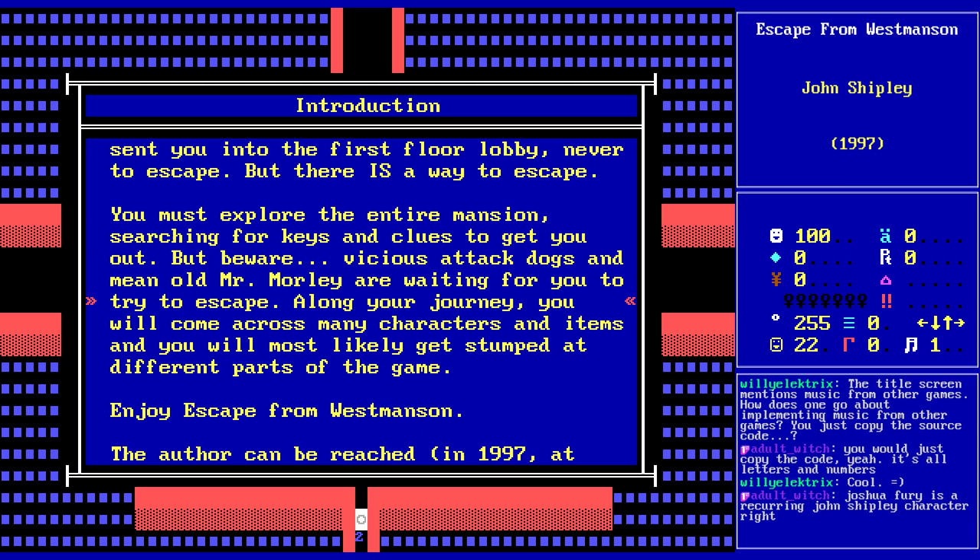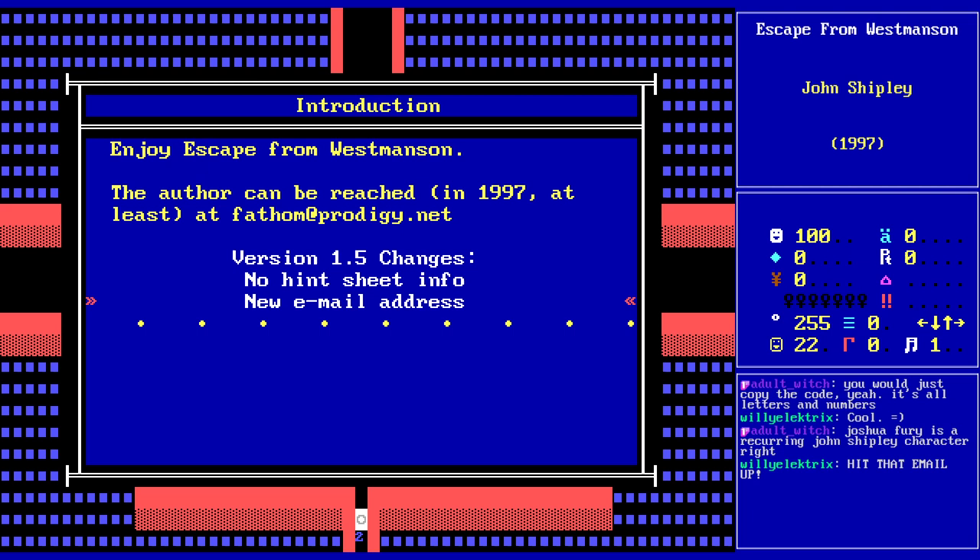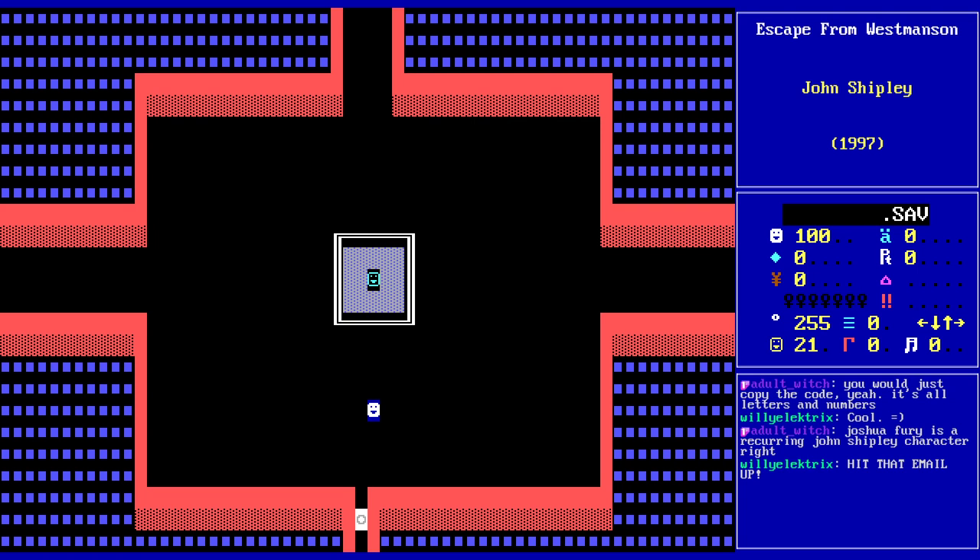The author can be reached, in 1997 at least, at a Prodigy email address, and there's no longer a hint sheet available. It's like the Fury family — I believe you play as the Final Quest of Fury guy's grandson in The Cliff. Also, the music is just straight up copied — it's all from Shipley's other games, so it's not actually stolen in any way. These are all his compositions, as far as I'm aware.